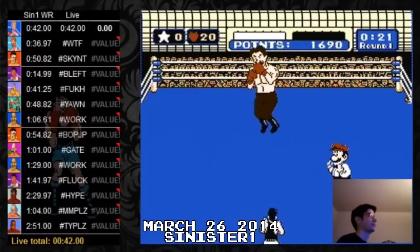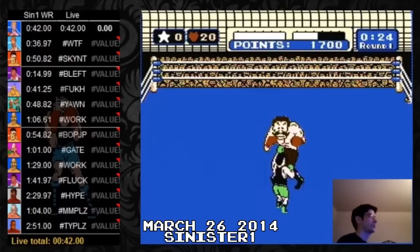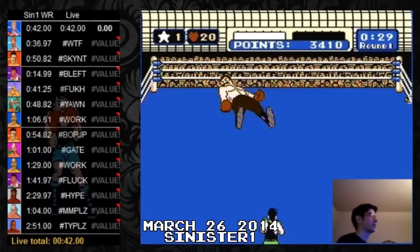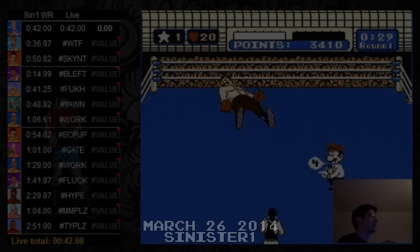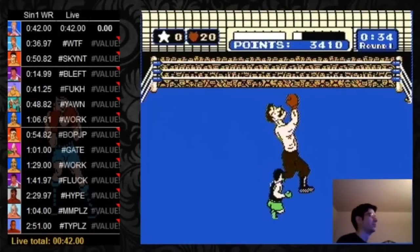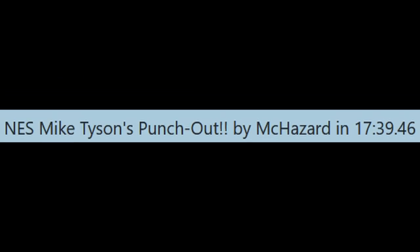It wasn't a perfectly executed fight, as we can clearly see a frame or two lost on a gut punch in phase 2. But even with those frames saved, it wasn't going to be enough to crack the sub-36. Kaiser's casualty extreme was just not extreme enough. Sinister's 36.00 was the fastest verified time — for a whole 12 days.